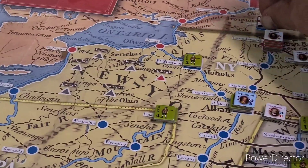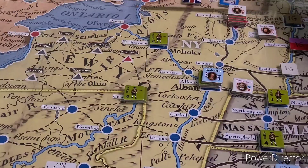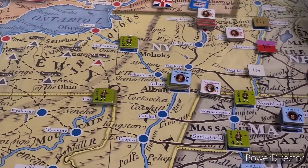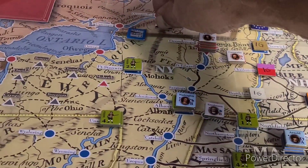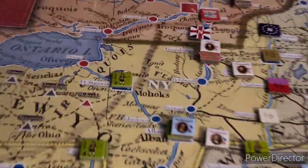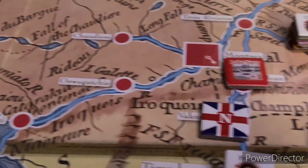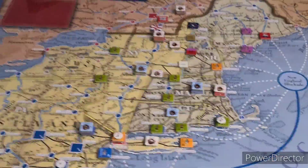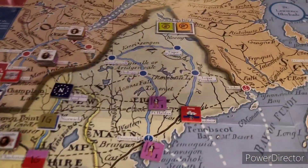Schuyler makes it - he retreats back to Northumberland. But our fleet might be destroyed because there's no place for it to go. The fleet's only places to go are Ticonderoga, St. Jean, and Valcour. That move there might have just destroyed our lake fleet. I'm going to get this navy out of here just in case - he gets five points to move on into Halifax for the winter.